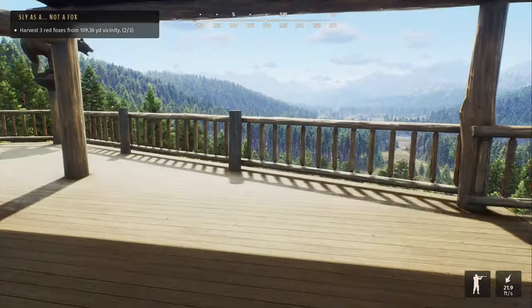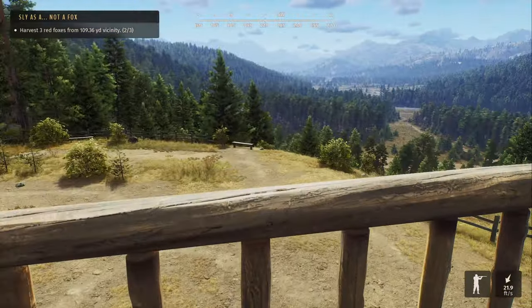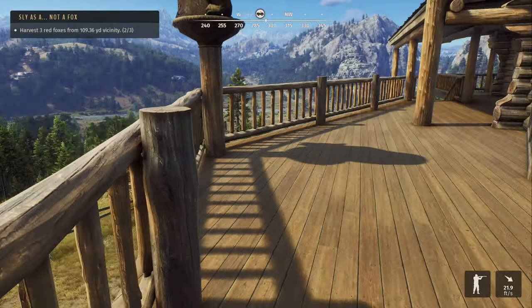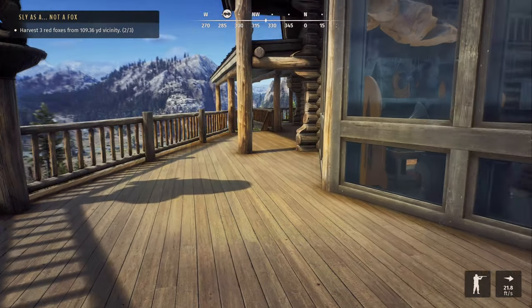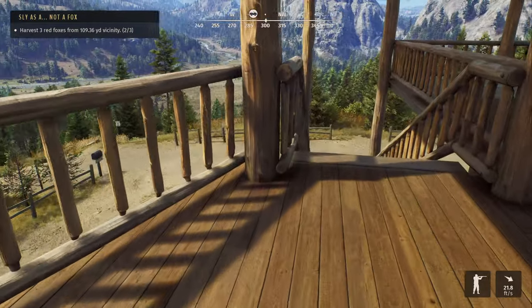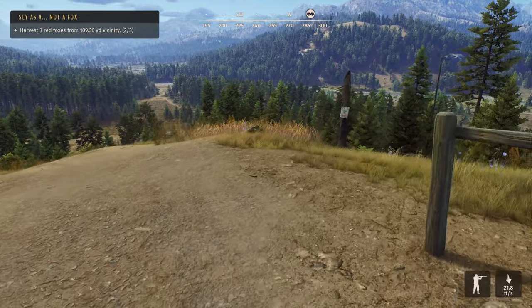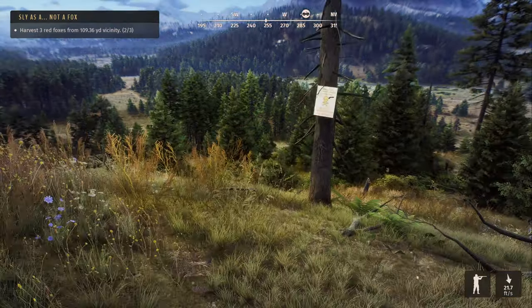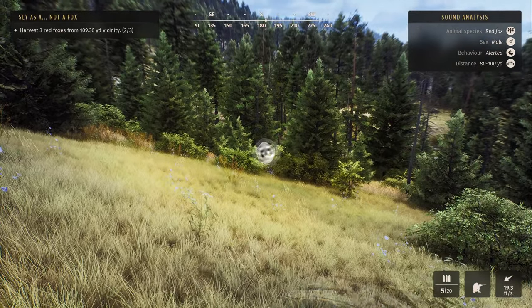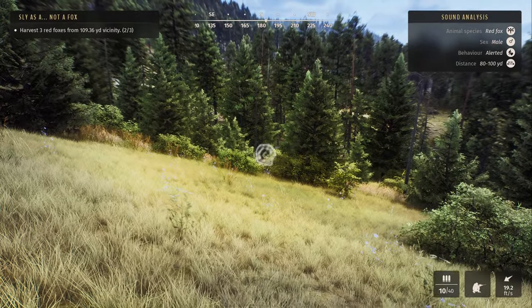First I'll try right back here where this little stand is — I know there are badgers in that area sometimes. Then we can go down along the river near those other stands. Oh, I just heard something — right there! Sweet. Actually first let's handle this fox situation if we can; the wind is in our favor.